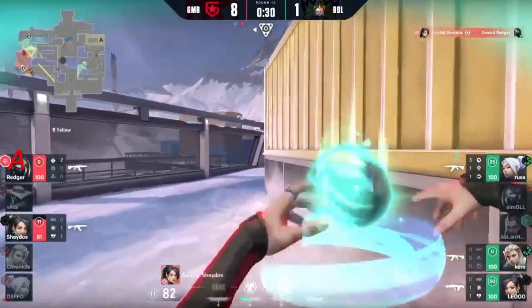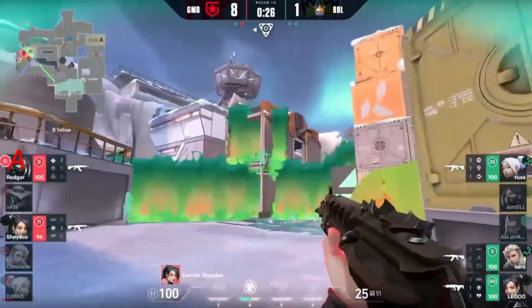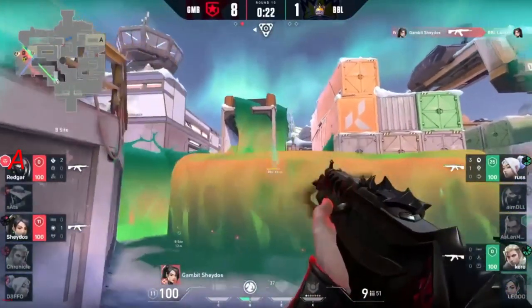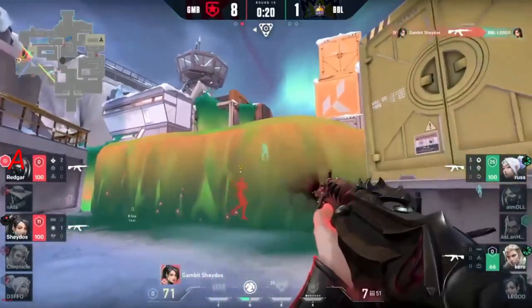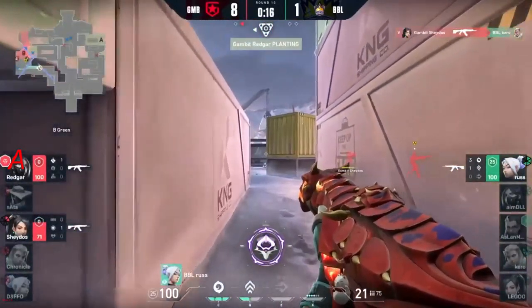They can get that wall up as well — it's going to give them a lot of cover to get the spike planted. 30 seconds on the clock, only one man advantage — this is definitely winnable. The ult comes in and Shados around the side is good for damage as well. An ace already — and it could be the 6k. The flank of Russ — the last opportunity for BBL, a round they must win.